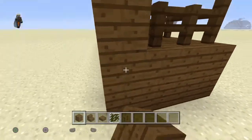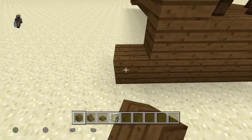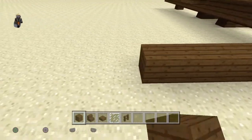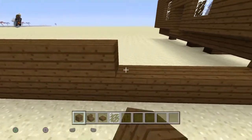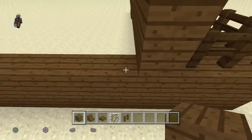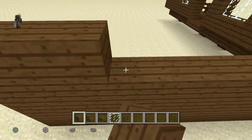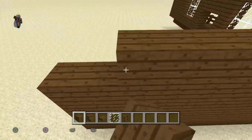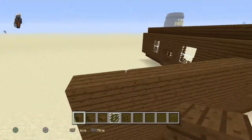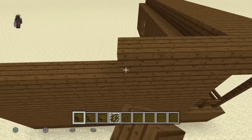Now we're going to go ahead and try to get the sides of this house done. Right here I'm going to stack it — you stack it back 10 blocks and then you stack it all the way up. So once you do this side like that...